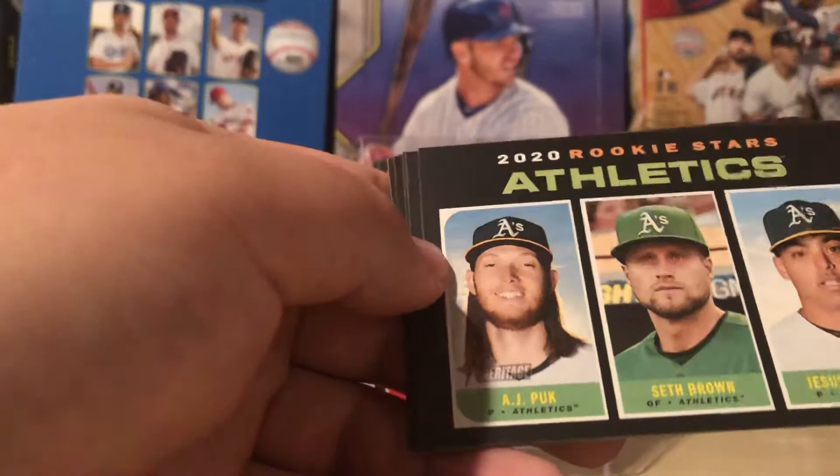Zach Eflin, Justin Turner, Raphael Devers — that's different. AJ Puk, Seth Brown, and Jesus Lizardo — three pretty decent rookies. Flashback card, Tyler Chatwood, Tyler Flowers, Anibal Sanchez, Adam Engel. Nothing there — usually the short print would be in the middle, and there wouldn't be an insert if there is one.